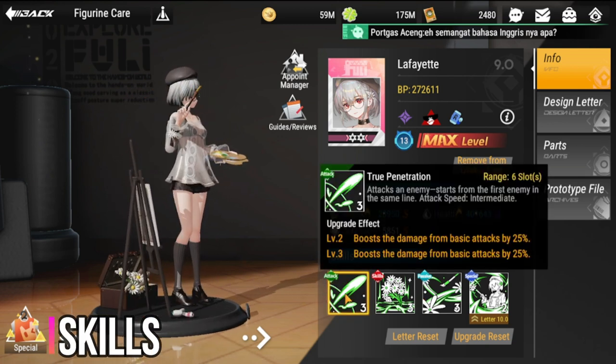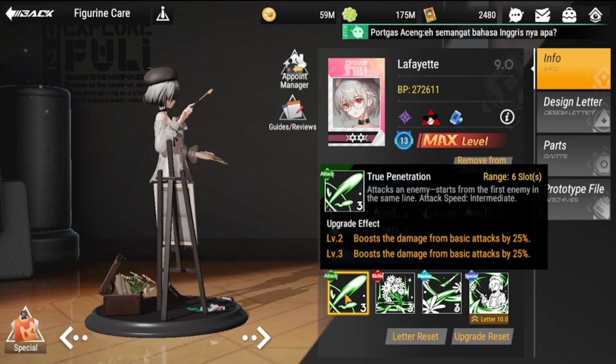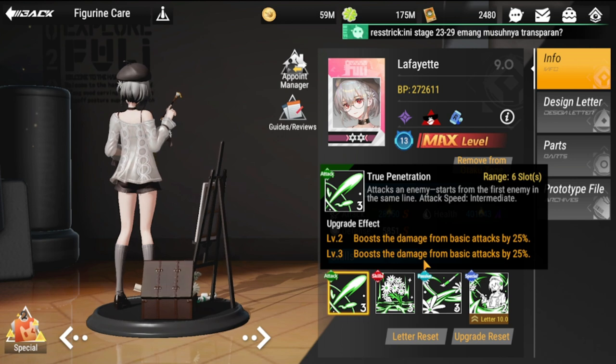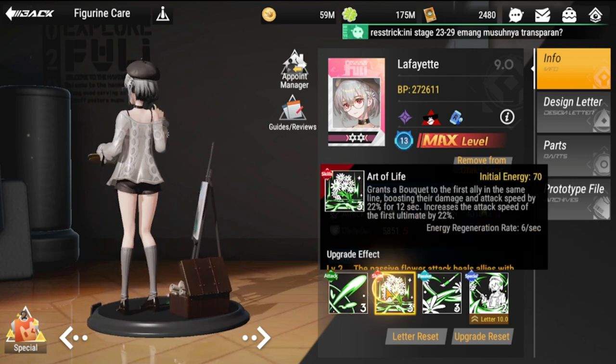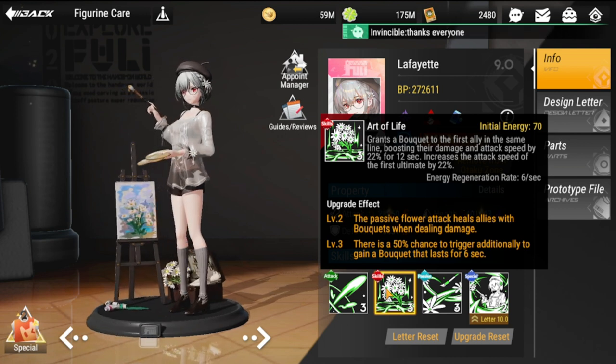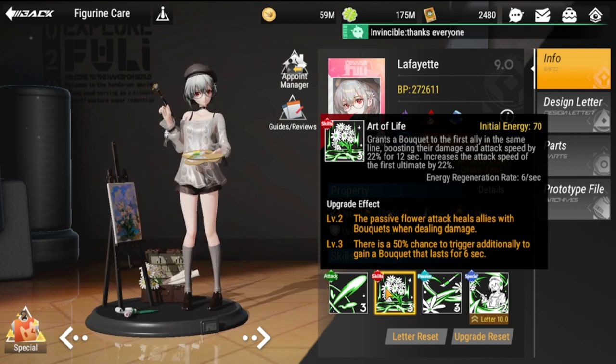Starting off with her attack, it's called True Penetration. Upgrade effect at level two and three will give her a 50% basic attack boosting damage. Next is her ultimate, Art of Life. Initial energy is 70, which will make her go first.